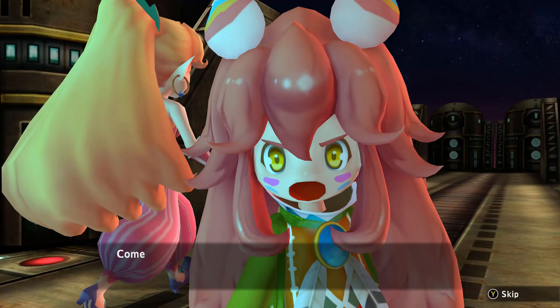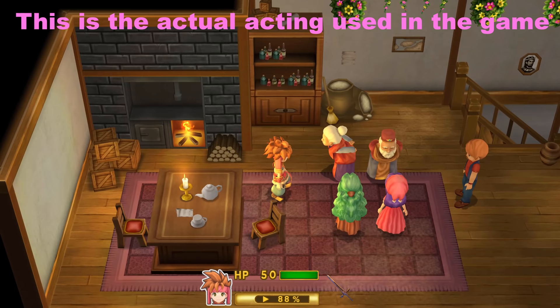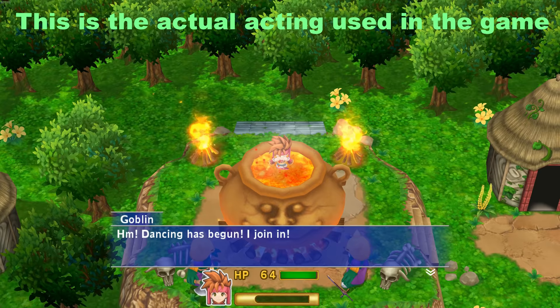No one would have held it against a cheap remake of an old game to just use text boxes. Were they trying to make the game more epic and cinematic? And if so, why did they travel back in time to hire actors from the PS1 era? The in-game voiced dialogue is filled with bizarre deliveries and mismatched characters throughout.